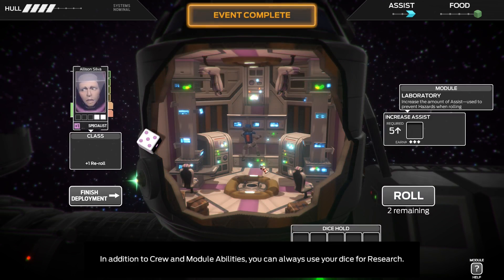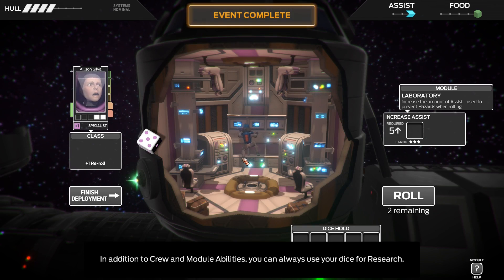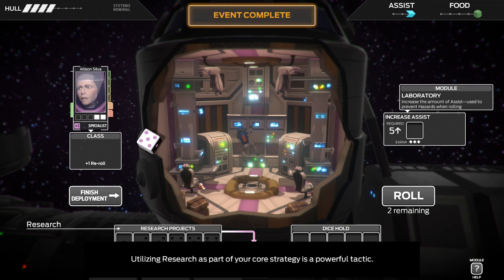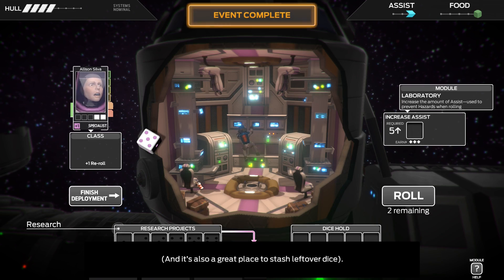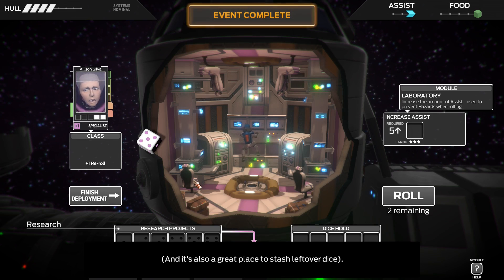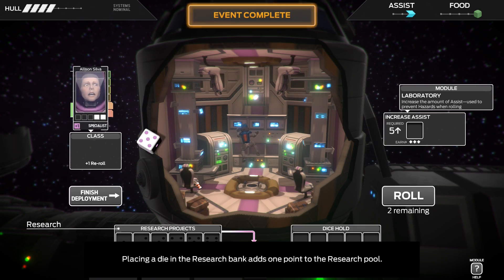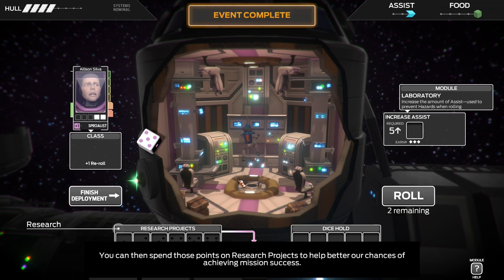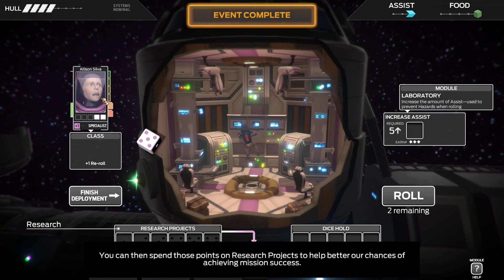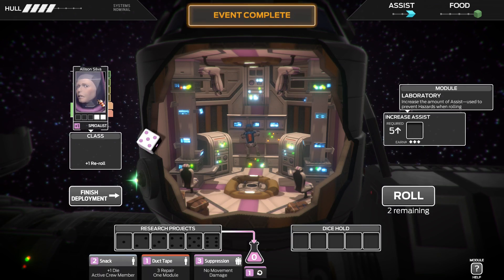In addition to crew and module abilities, you can always use your dice for research. Utilizing research as part of your core strategy is a powerful tactic. It's also a great place to stash leftover dice. Placing a die in the research bank adds one point to the research pool. You can then spend those points on research projects to help better our chances of mission success.